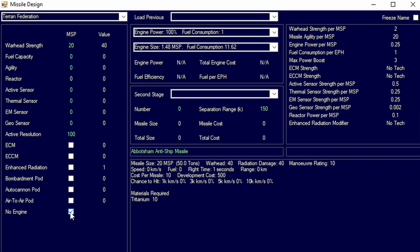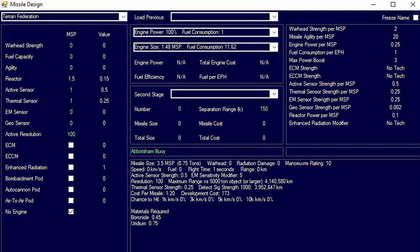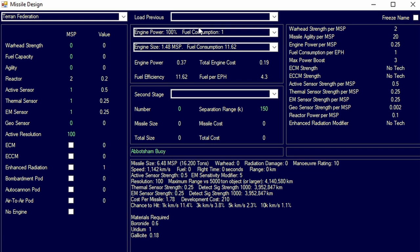There is also the 'no engine' option, which means you obviously have no engine but you never run out of fuel. What you can do is give a vessel an active sensor, a thermal sensor, and an EM sensor — and there you go, you've got yourself a buoy. This will sit on top of a jump point or wherever you want it forever, and it will report anything that comes through that area, assuming you've set it up correctly.